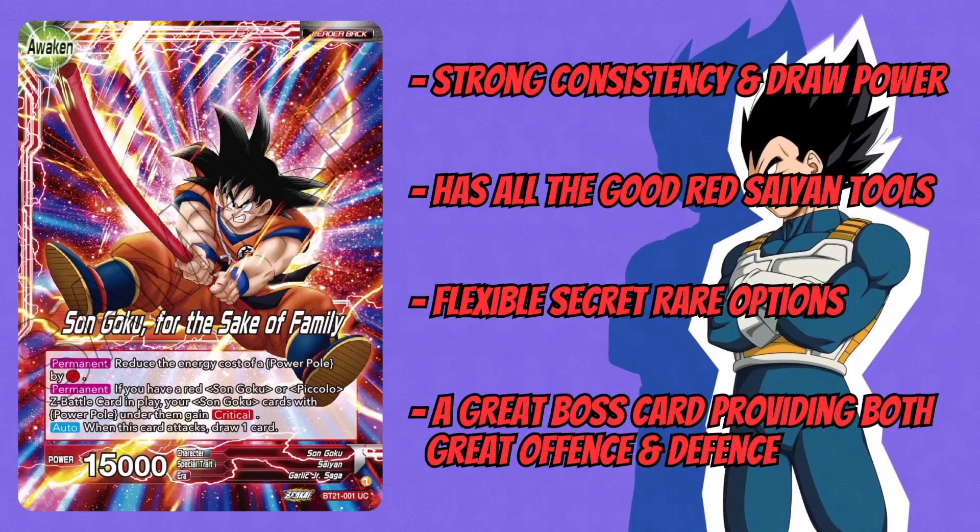Power Pole Goku is a pretty strong one. It has strong consistency and draw power because it's got an alternative awakening, which is nice to see. Both sides of the leader draw one when you attack, and you also get extra draw from the Power Pole — that's a key factor for how the deck works. It's got a lot of consistency in the little cantrips, two searches, and those add to the self-awakening as well.